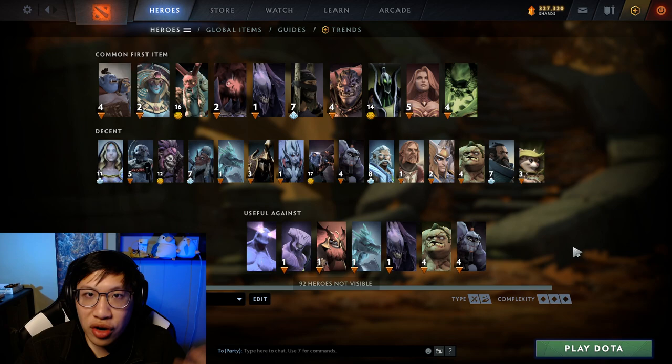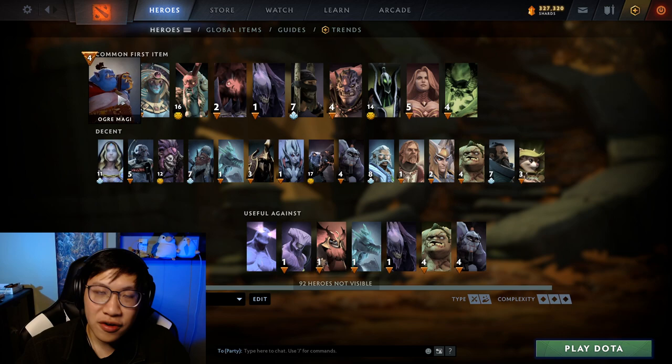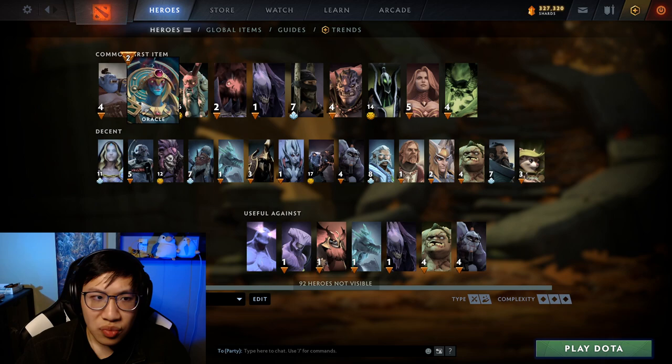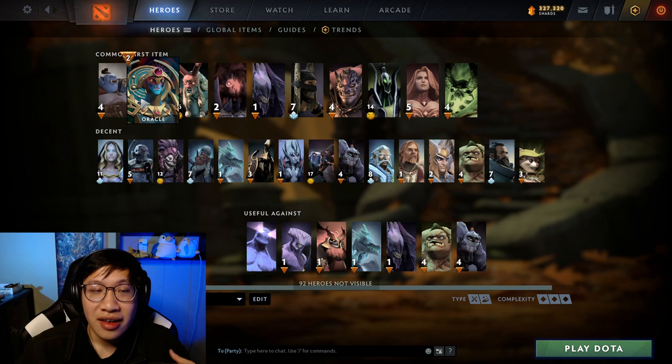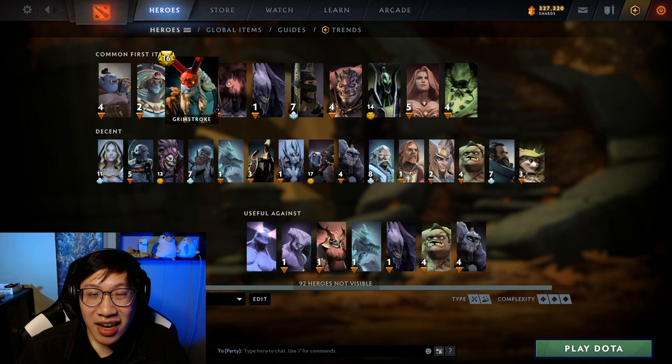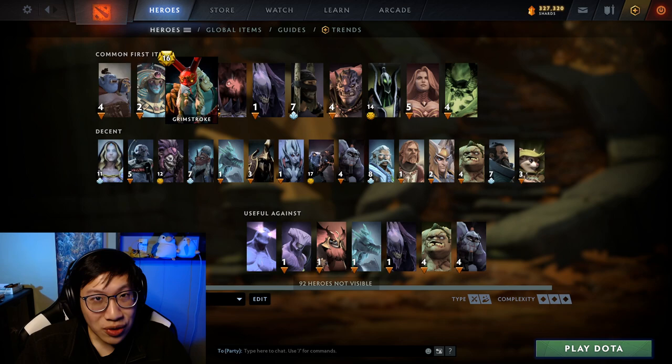Let's talk about some heroes that may buy this item. Ogre Magi has mana issues, so Aether Lens helps with that. His spells, particularly his stun, are very short range, so being able to cast those a little further is very helpful. Oracle we mentioned has an ult that very frequently needs to go off when it's needed - Aether Lens just fits nicely there. Grimstroke is mainly about Soulbind - if you have a game for it, it kind of needs to go off first, so the extra cast range helps. Inkswell also has a short cast range that benefits, and he does like the mana.